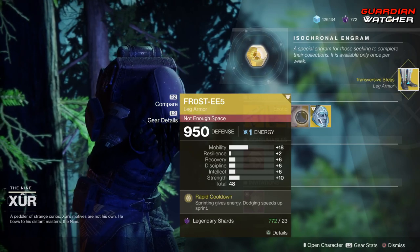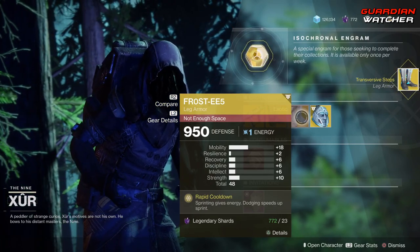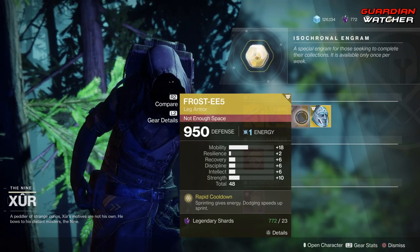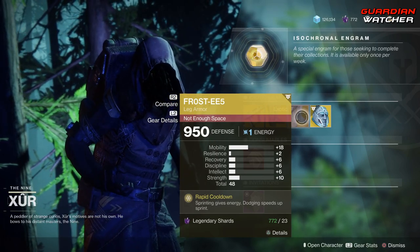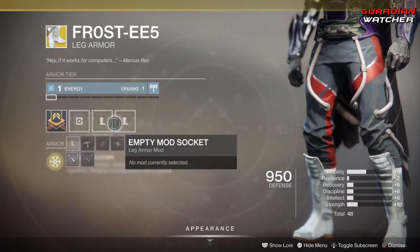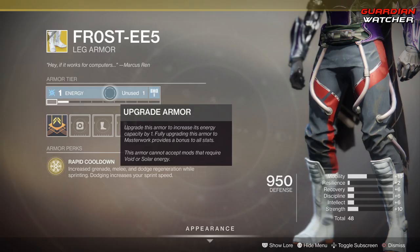Next we have the Frosties for the Hunter. The perk is Rapid Cooldown, which grants energy from sprinting, and dodging speeds up your sprint. Going back to what I just said — it has plus 18 mobility, go ahead and grab it. It's an amazing exotic to have, you can put whatever mod you want on it, and it also has arc armor tier.